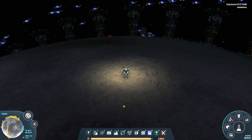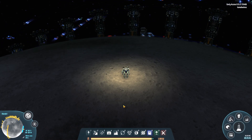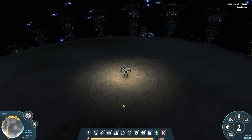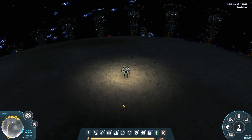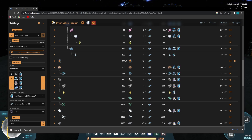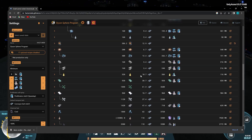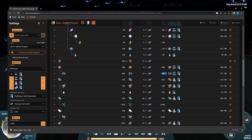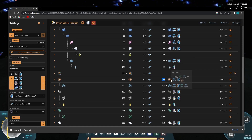Welcome to the Elokrab 1 planet where we are about to automate some advanced components. Let's take a look at the Dyson Sphere calculator and see what components we need to automate here to get to 20 small carrier rockets a second. The first thing we need to do is automate 266 microcrystalline components, then we'll move up to titanium glass and keep going up that list until we're at the small carrier rockets.